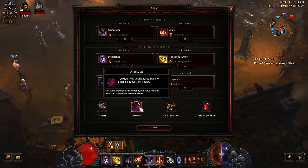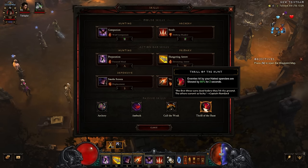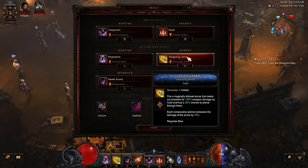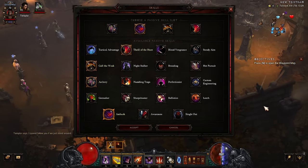Ambush gives 40% more damage against enemies above 75% health — a powerful passive when you're one-shotting stuff, so more powerful at lower tiers and less powerful the further up you go. Cull the Weak gives slowed enemies 20% increased damage. Thrill of the Hunt has Hatred Spenders slow enemies, which is pretty nice. Someone might correct me, but Hungering Arrow might apply a slow on its own since it's a cold skill — if so, there may be another passive slot to work with.